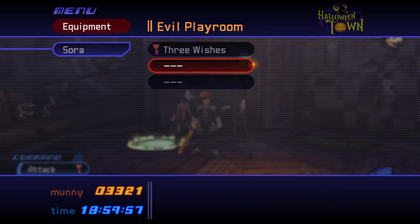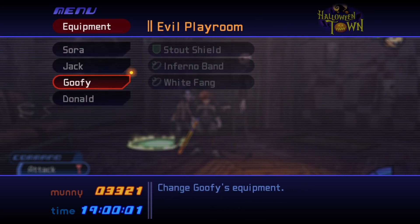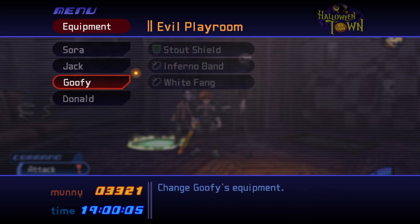Moving into equipment, Sora still only has the Three Wishes and no accessories. Jack is going to have two Protect Chains, and Goofy will have the Stout Shield, Inferno Band, and the White Fang.